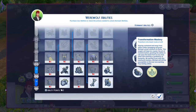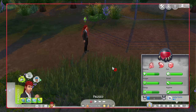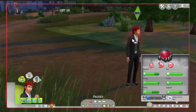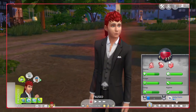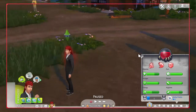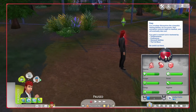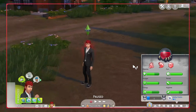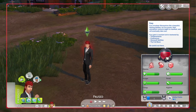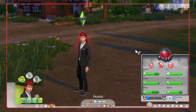Similar to spellcasters, at the very top we have Fury. You can already see from his body it's really high. Once this gets higher, your Sim basically goes from Sim to werewolf — it's like an animalistic meter, similar to the spellcaster charge from the Magic pack.